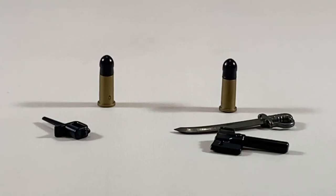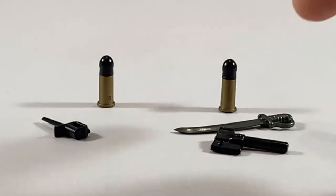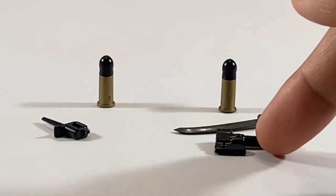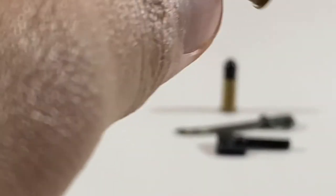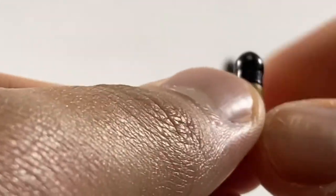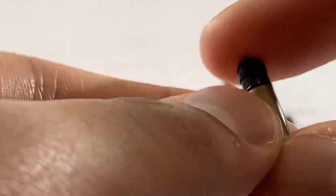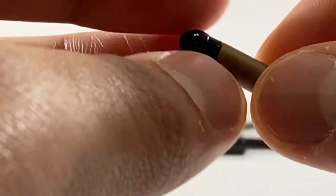As for BrickArms weapons, for the Entente you have the Artillery Shell and the Trench Knife. For the Central Powers, you got the Artillery Shell as well as the Cavalry Sword and the Axe. What's interesting about this shell is that although it looks kind of the same as your typical Artillery Shell, you do get some extra detail in the tip, which I didn't really notice until now. You also get this extra molding, which I really do like.